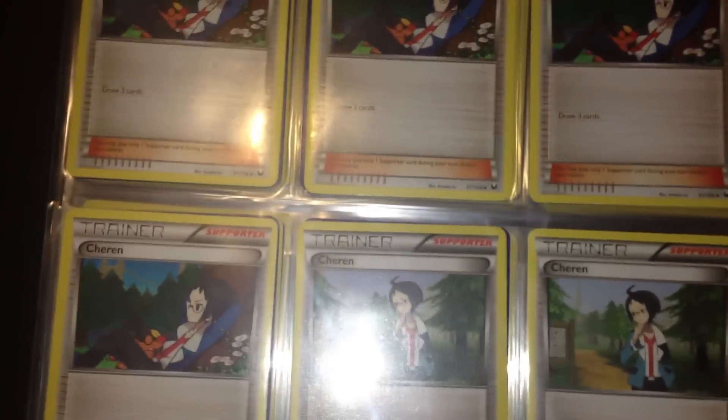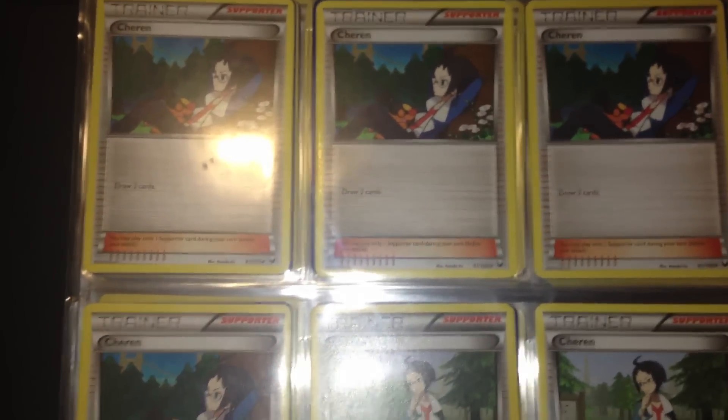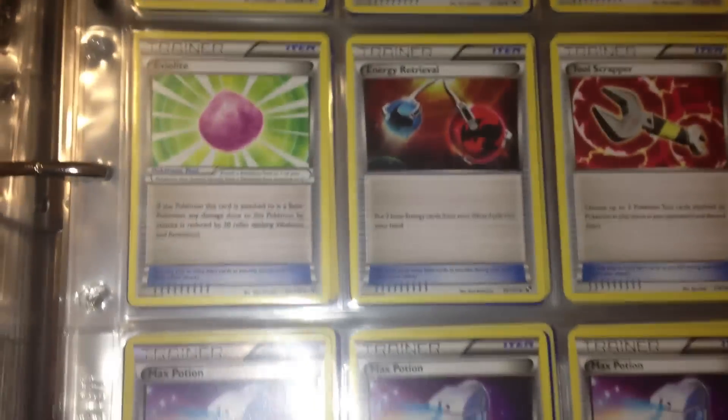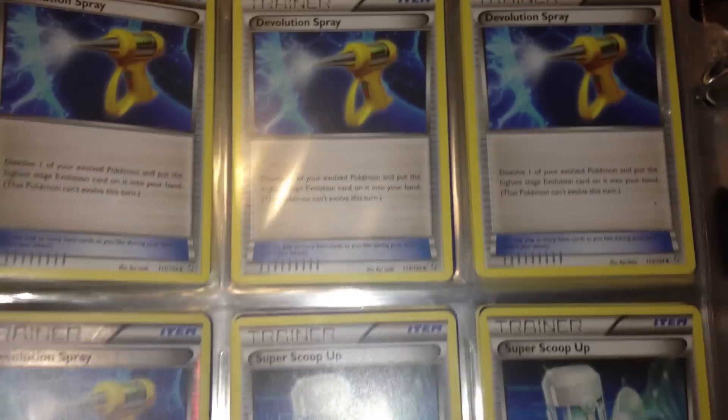Here we have a couple of Cheren, a few Eviolites and Great Ball Retrieval, Tool Scrapper, a few Max Potions — one of them Reverse Holo. I don't like Reverse Holo cards. A few Devolution Sprays, Super Scoop Ups, Super Rod, and Giant Capes.